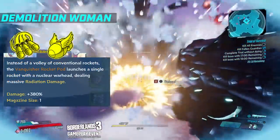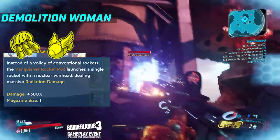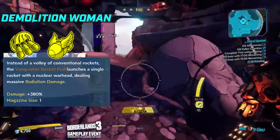The final augment to go over is the Hammerdown Protocol: instead of a volley of conventional rockets, the Rocket Pod launches a single rocket with a nuclear warhead, dealing increased damage of 380% as well as being radiation damage. So a nice big bang.